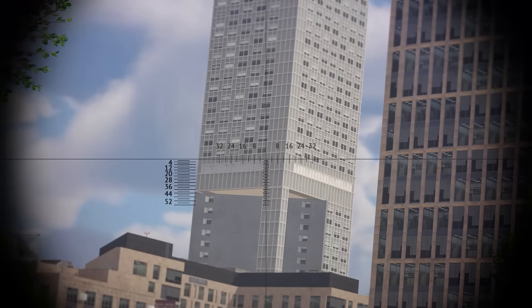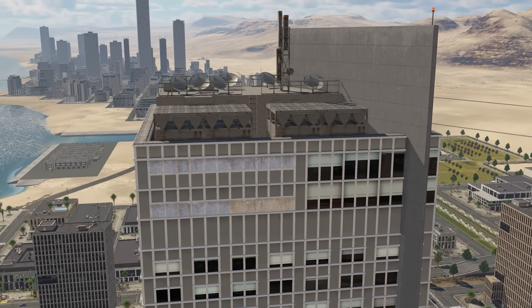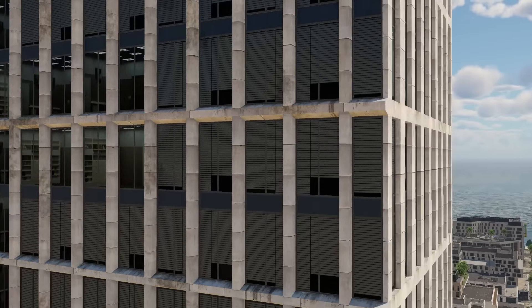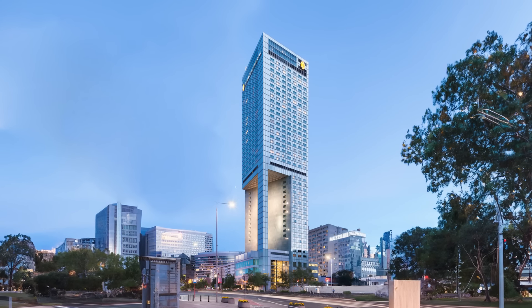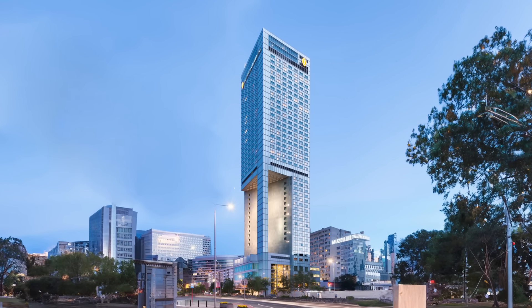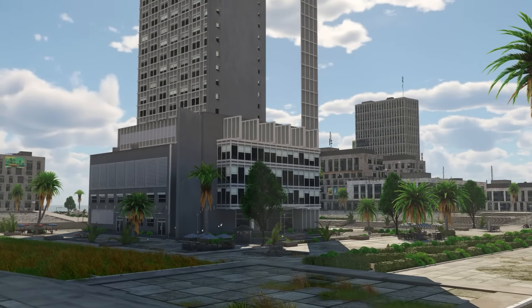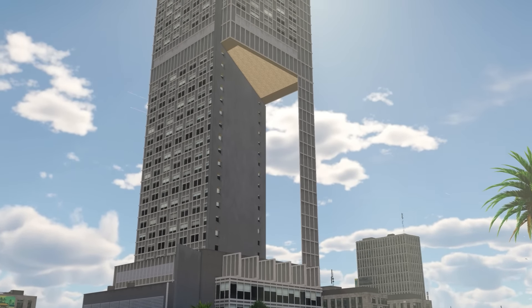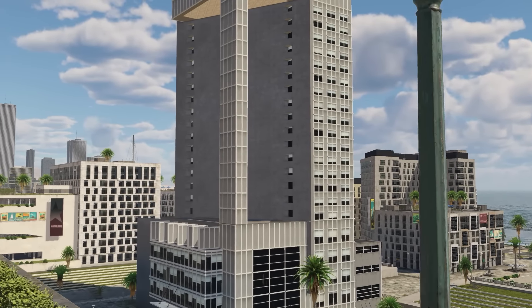Next time you're on the Sun City map, take a look up — or down, depending on what kind of vehicle you're in — and have a look at the tallest skyscraper. It seems to be based off a real hotel in Warsaw. It's one of the tallest five-star hotels in the world. I couldn't find a reliable enough source, but there are several claims that the strange cut-out design of the building was done to appease local residents who were worried a new building of its size would block sunlight from reaching their properties.